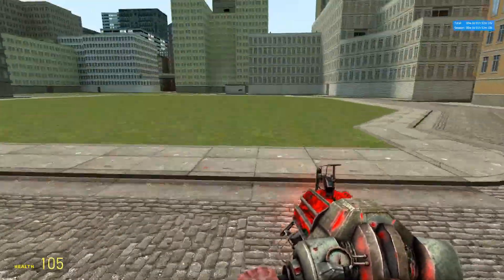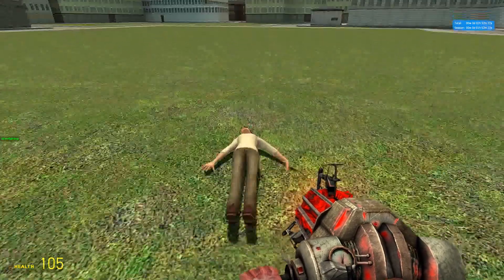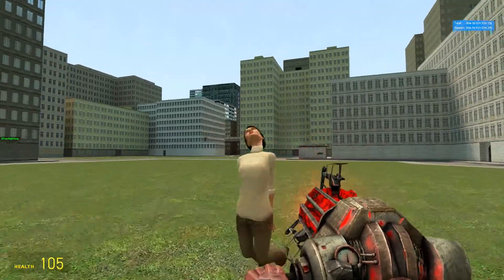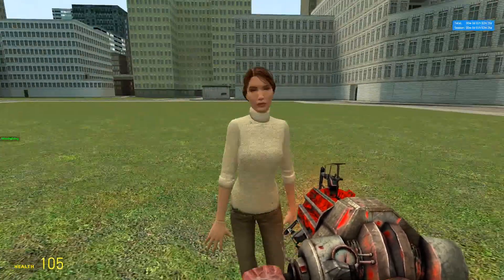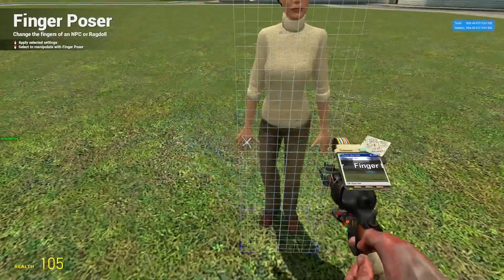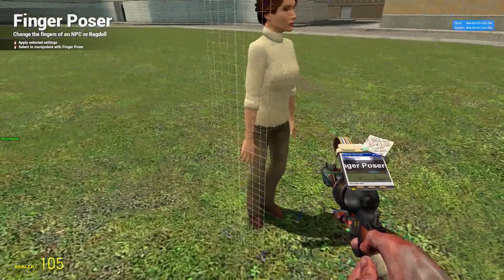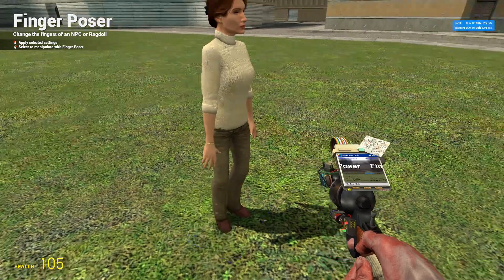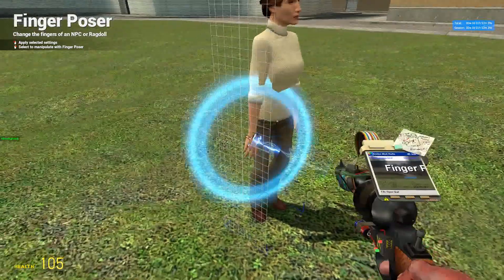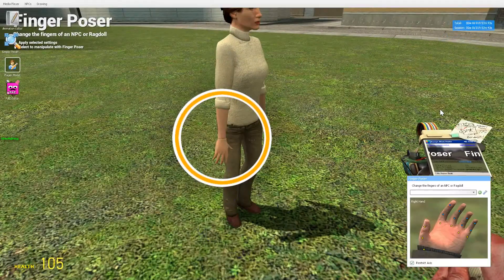I'll continue where I left off — we were in the middle of doing some poser stuff. We've got the face poser, the eye poser, and now the next thing is the finger poser. It's a lot like the face poser. I forgot you have to right-click with this one.